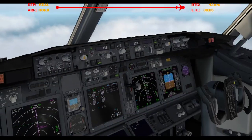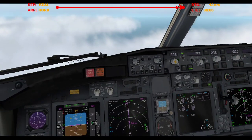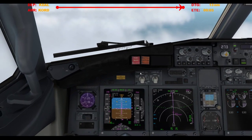American 523, contact 1-0, minus top left, so header 5,000, climb 18, 1-5,000, clear direct to C-0. 1-5,000, direct to C-0, American 523.